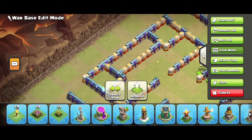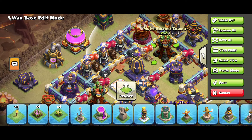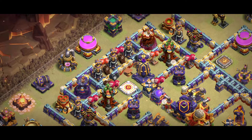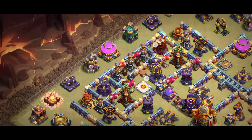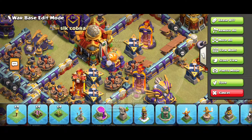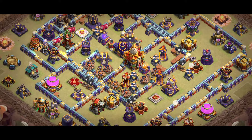Base number four — I really like this one. The key is especially the multiple archer towers in the same place with the warden and the hidden tesla. On the back side you can see the single inferno, combined with a poison tower. That's a great base with the multiple infernos — this base is really really great.